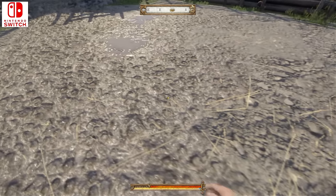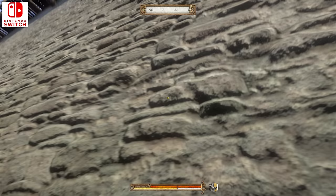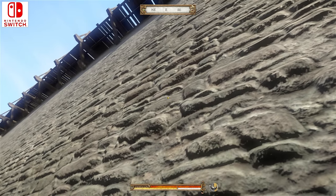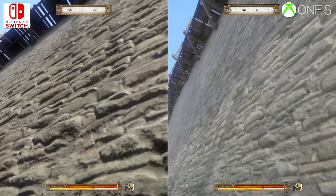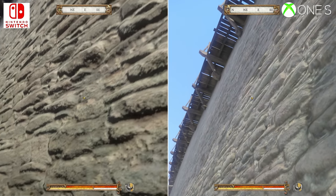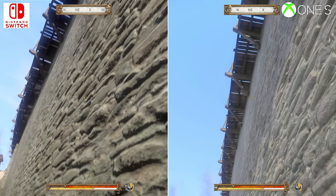Next up, we have POM — Parallax Occlusion Mapping — on Switch. In short, this adds 3D height and depth to the floors, to rocks, mud tracks, and the formation on castle walls. Switch gets a high quality implementation of POM here, and by comparison, is at least on par with Xbox One.